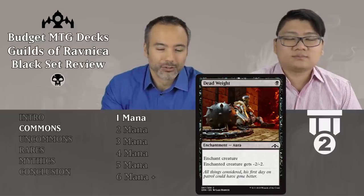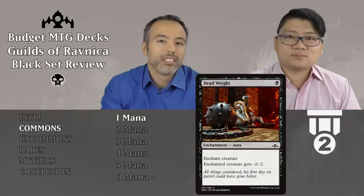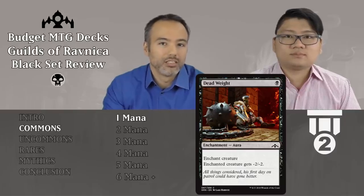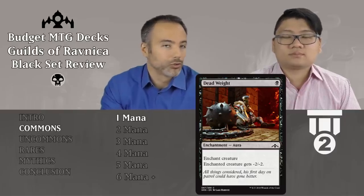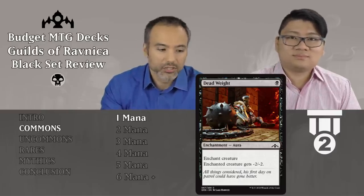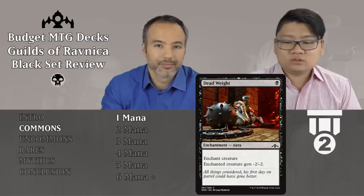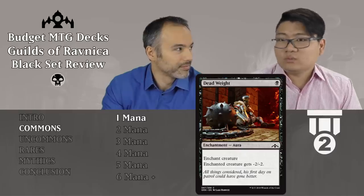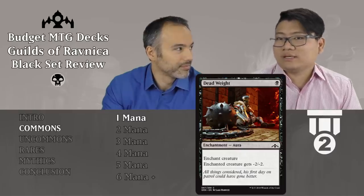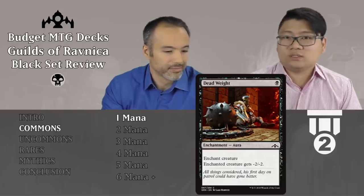Dead Weight is up next for a single black. It's an enchantment aura that gives the enchanted creature minus 2, minus 2. This is essentially very good removal — basically the same as dealing 2 damage to a creature at sorcery speed. Sure, it gets around indestructible, which won't be very relevant. But this is very solid. Tier 2, always include it if you're in black. You can play it on any creature to make it easier to block and mitigate damage output.